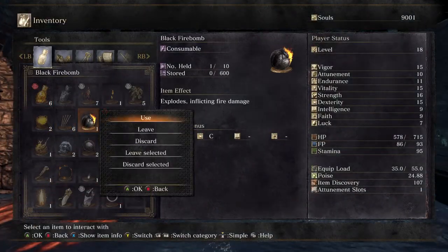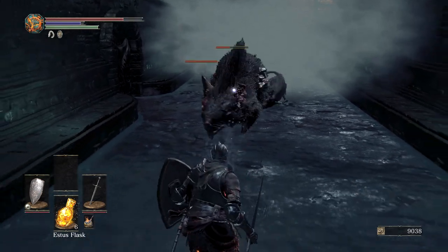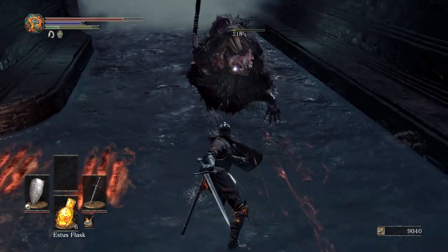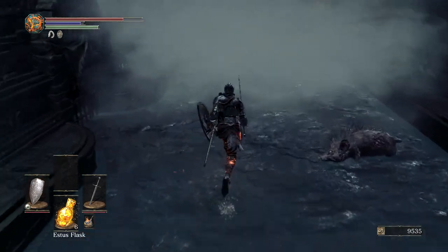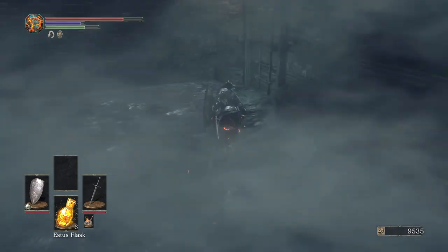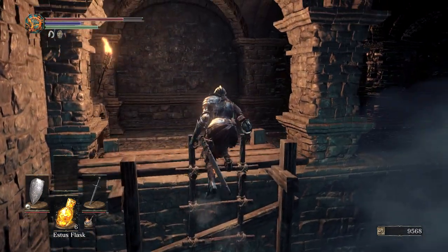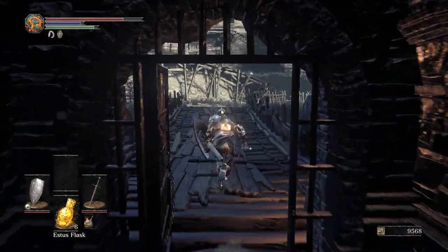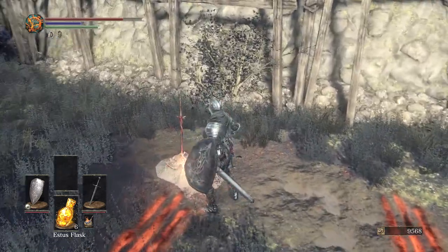Throw a fire bomb in there to kill one of those rats and aggro the big one. The big rat isn't too bad to deal with but fighting all three of them at the same time can be a little sketchy if you're new so just beware. We're going to go up here and open up this shortcut - which only opens from this side - and rest at the bonfire.